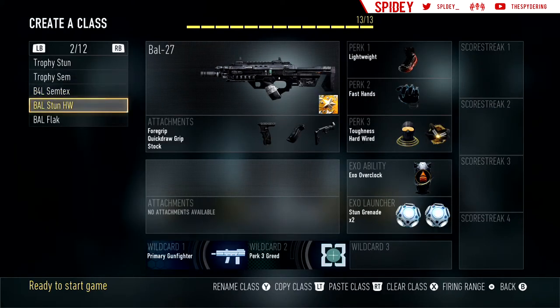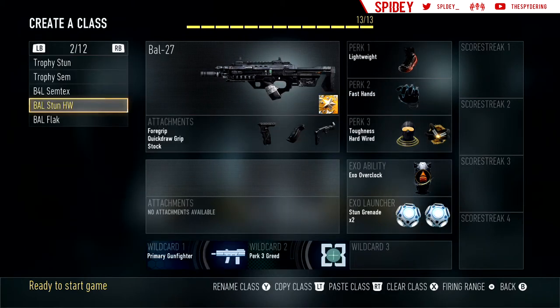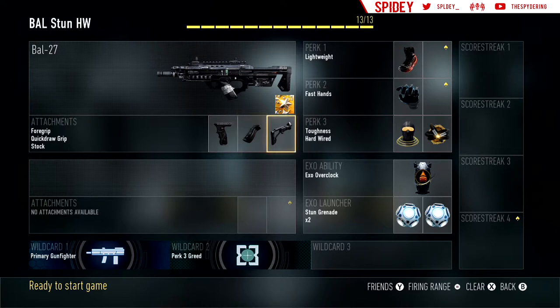This is my Bow with stuns, except I have Hardwired on this one. I don't use the Bow a lot, but same as every Bow: Grip, Quickdraw, Stock, Lightweight, Fast Hands, Toughness, and instead of Blast Suppressor I have Hardwired. Hardwired blocks stuns so you don't get the white screen or flinch when you get hit. I have Hardwired and Double Stuns — not many people are using Hardwired when it's so overpowered, I don't understand.